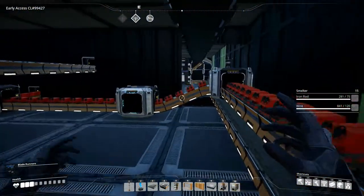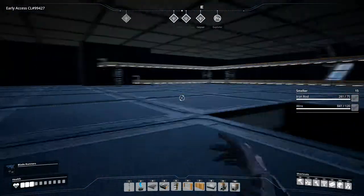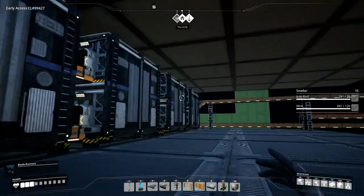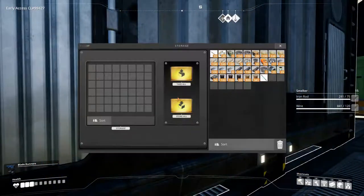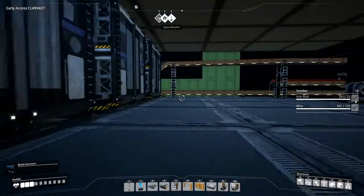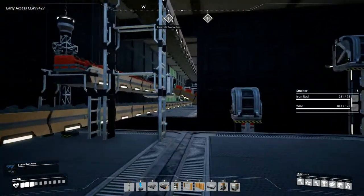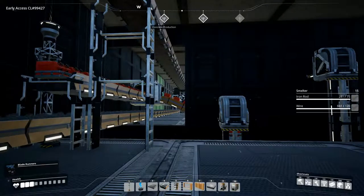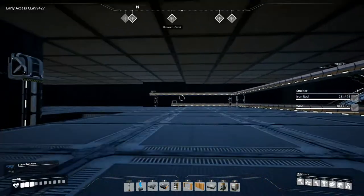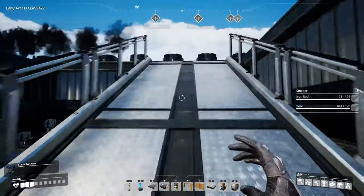We are actually doing 900 iron ingots per minute now — I'll show you how that's possible. We also have all our iron ore coming in here going into just five bins, and that's fine — we're nowhere near full. We have all three iron deposits going in with the same two bins, coming out and supplying two lines of iron ingot smelting. Let's run up here and have a look.